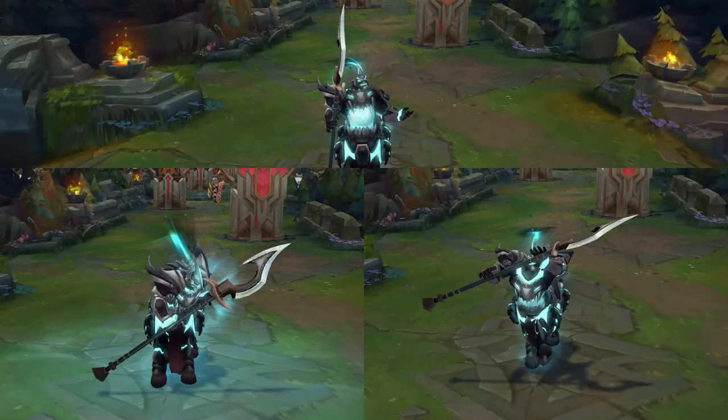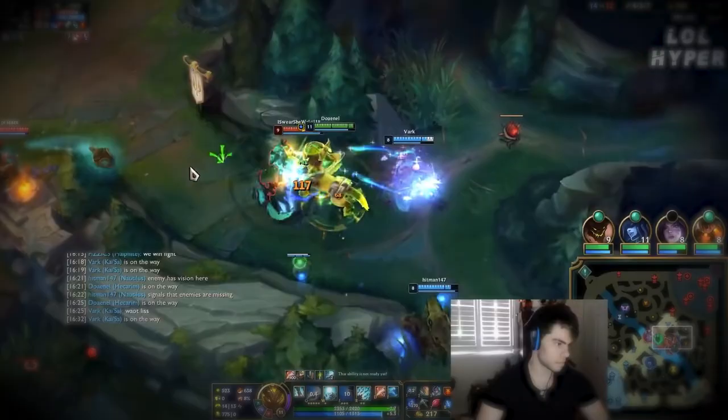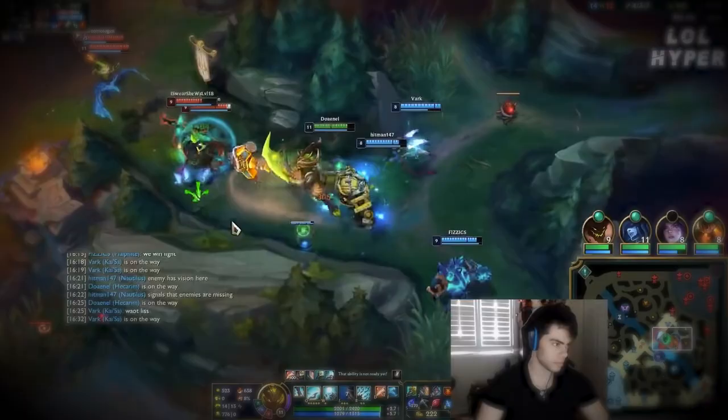What is going on ladies and gentlemen. My name is Adam Moose and today in this series called In Depth, I'm going to be breaking down everything that you need to know about Hecarim Jungle. Hecarim is a fast and powerful carry jungler who's somewhat easy to pilot but has extremely high carry potential when mastered.